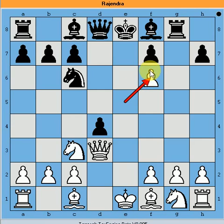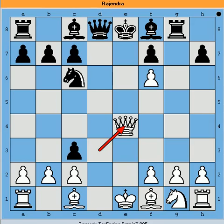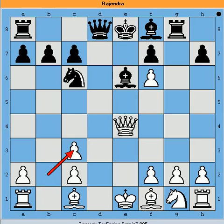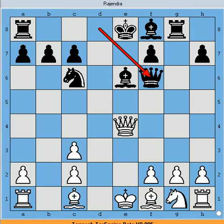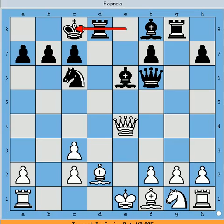Black plays e5. White plays d takes e5, with d4 threatening the knight. Black plays e takes f6, removing one of the doubled pawns, but keeps the attack. Then queen e4 check, bishop e6, b takes e3, d takes f6, queen takes f6, followed by bishop to d2.